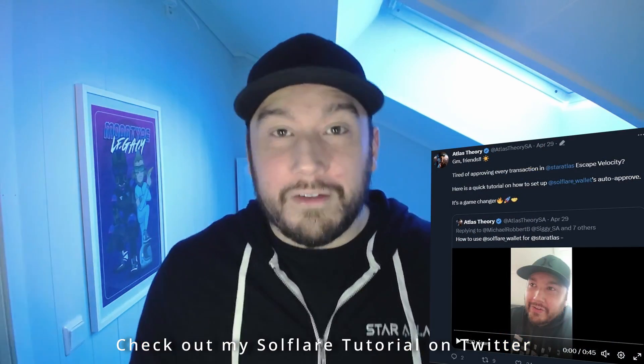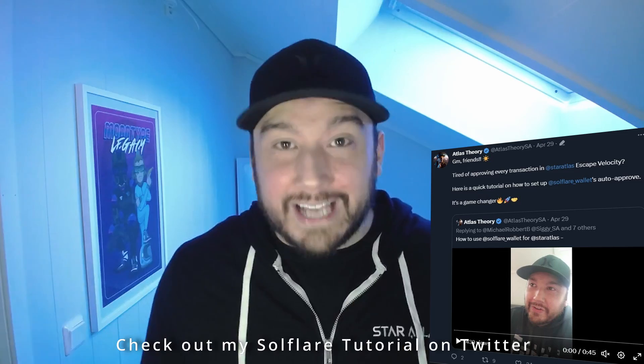First, you're going to get a Soulflare wallet — I'll leave that link down in the description. You're going to get a private key, write it down, store it somewhere safe, because whoever can get access to that can get access to your account. Once you set up Soulflare you'll have a main account, but what you want to do is open a burner wallet. This will allow us to auto-approve transactions while we're playing, so you don't have to hit accept every single time you scan or move a ship. After you get that burner wallet, drop a little Solana in there, drop our 10,000 starting Atlas, and we're going to be set to go.